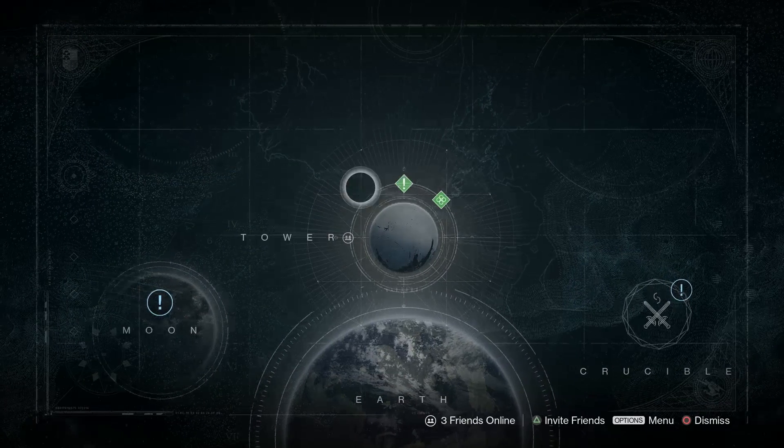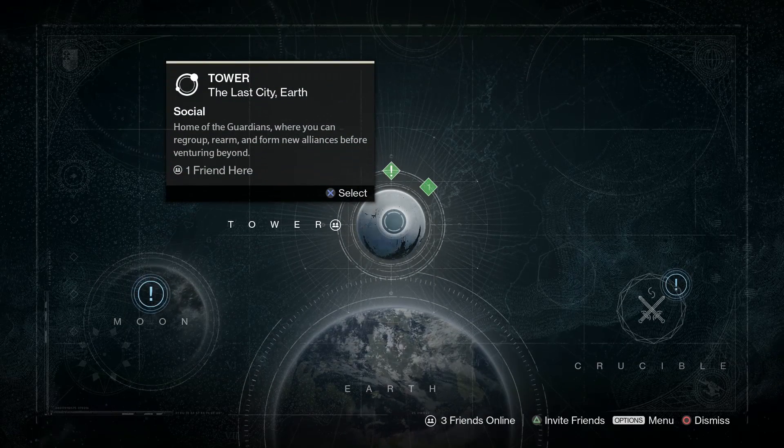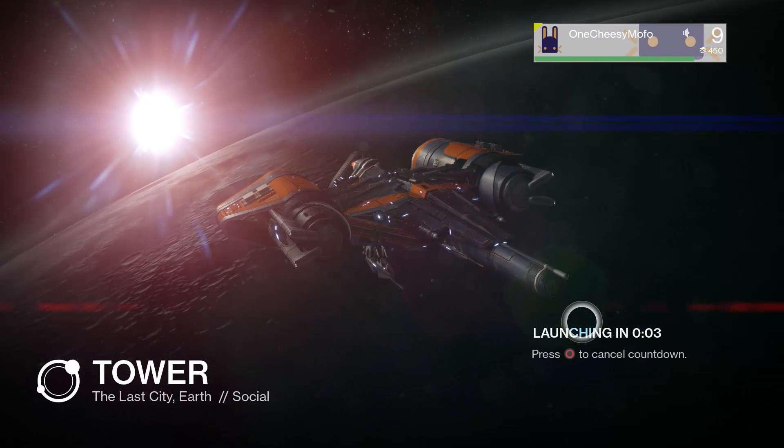I have an encrypted engram, and that's about it. Let's set our destination and go to the Tower. We got a message — probably a bounty and something else, probably the engram. Let's decrypt that and see what we get.